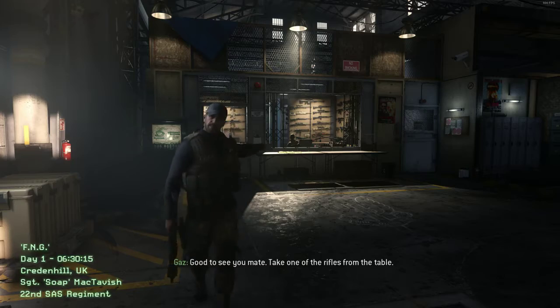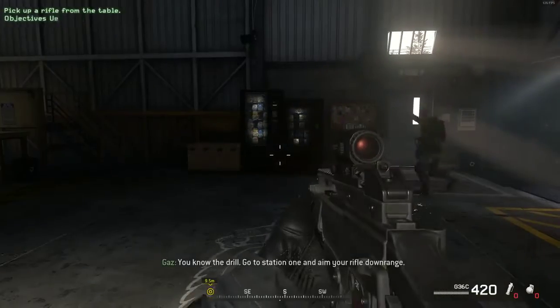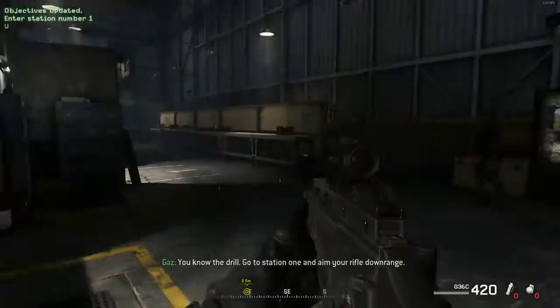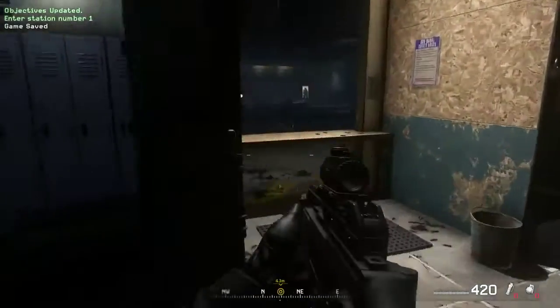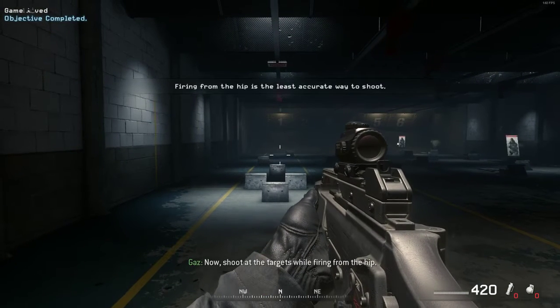Take one of the rifles from the table. You know the drill. Go to station one and aim your rifle downrange. Lovely. Now shoot at the targets while firing from the hip.